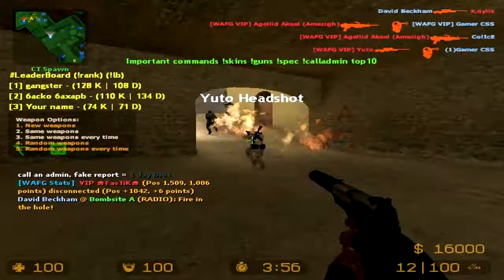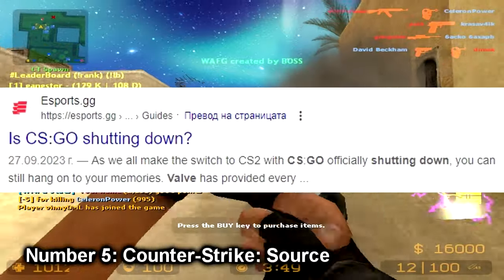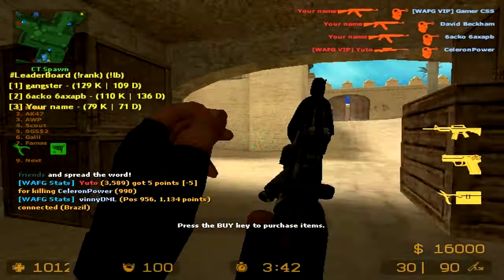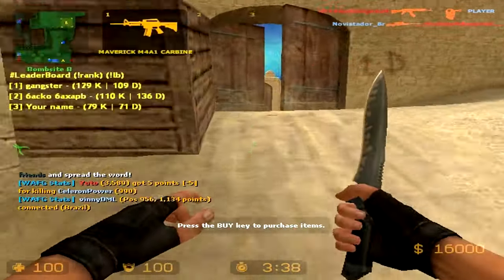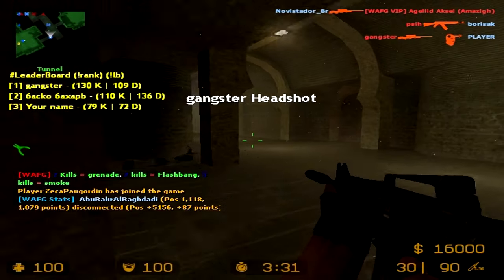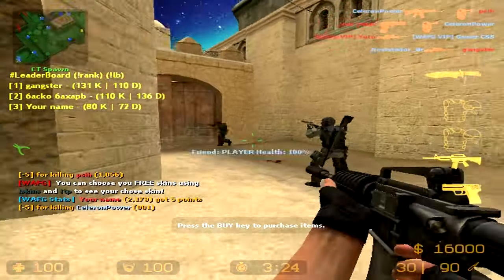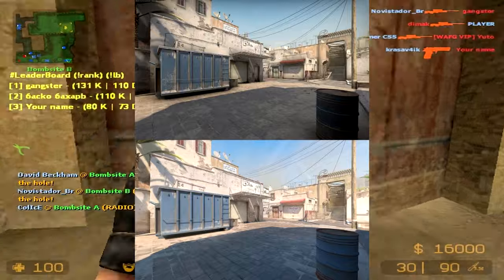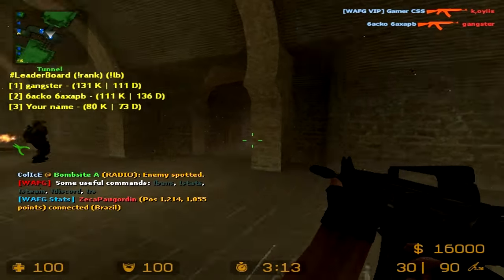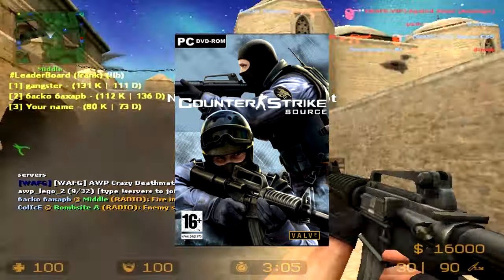Number 5: Counter-Strike Source. Recently Valve decided to shut down CSGO in favor of CS2, which was the absolute dumbest thing they could've done. My low-end PC was already struggling to run CSGO properly, and now CS2 struggles even on some high-end PCs because it's poorly optimized. Why does CS2 even exist? It's the exact same thing as CSGO but with glorified graphics. Thankfully, Valve hasn't decided to shut down the older Counter-Strike games — including 1.6, Condition Zero, and Source — which we are going to check out in this video, at least for now.